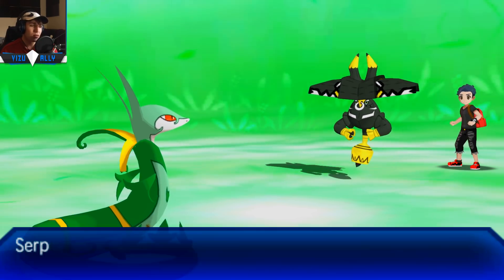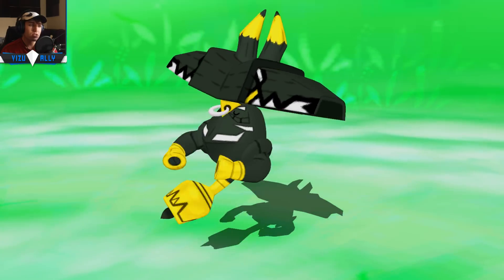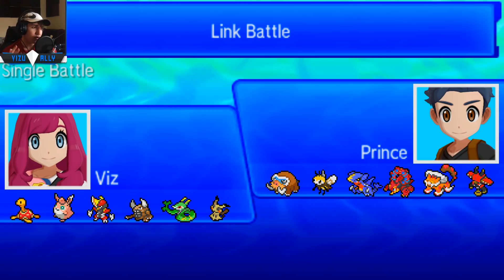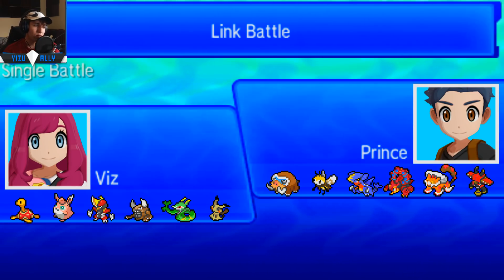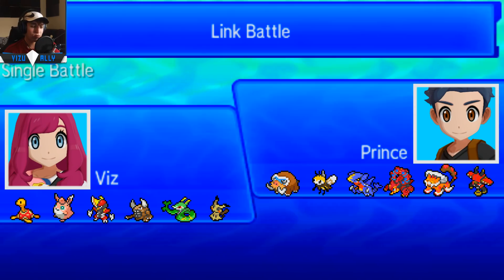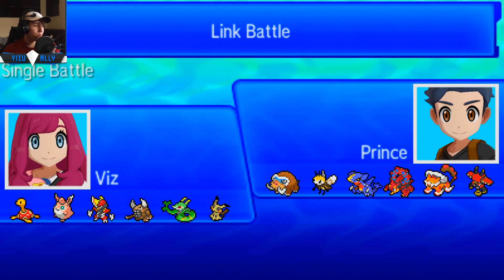That's a cool Shiny Tapu Bulu though. Tapu Fini's Shiny just got released too — the final Shiny Tapu. Now all we need are Shiny Necrozma, Lunala, and Solgaleo to be released, because they haven't released those. Maybe they will, maybe they never will. They do have really dope Shinies though — Lunala and Solgaleo, and their Necrozma fusions Dusk Mane and Dawn Wings, plus Ultra Necrozma. Really cool colors — kind of spacey, I like it. Anyway, that's gonna be it for Prince — GG. He got swept by Serperior, so you can see how deadly the team is.